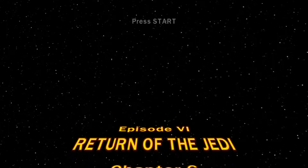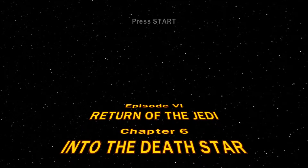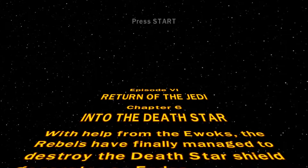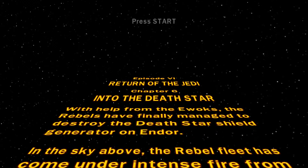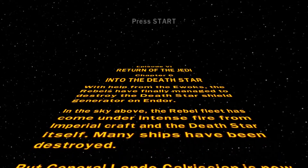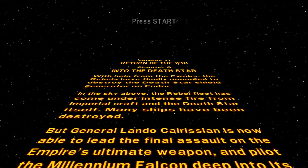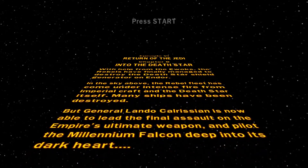With help from the Ewoks, the Rebels have finally managed to destroy the Death Star shield generator on Endor. In the skies above, the Rebel fleet has come under intense fire from Imperial craft and the Death Star itself. Many ships have been destroyed. General Lando Calrissian is now able to lead this final assault on the Empire's ultimate weapon, piloting the Millennium Falcon deep into the dark heart.